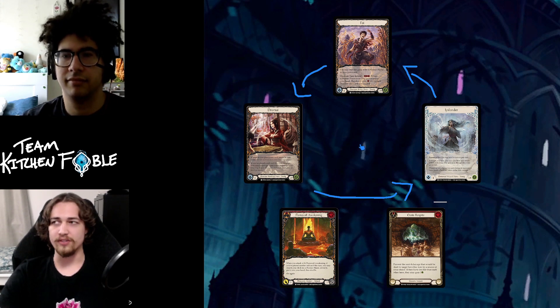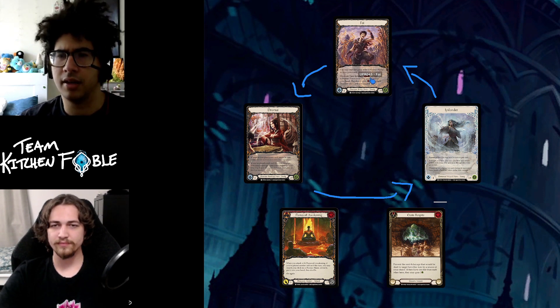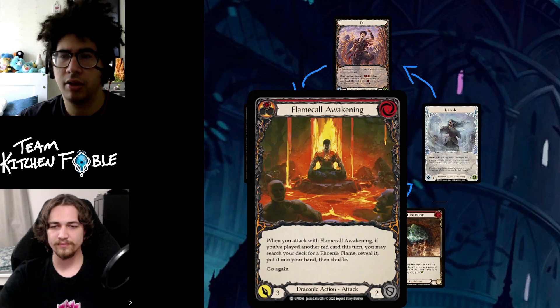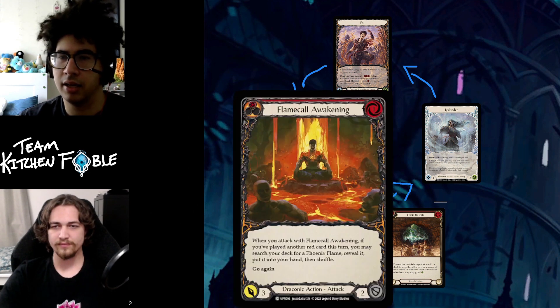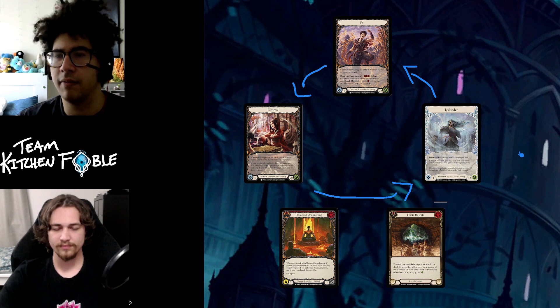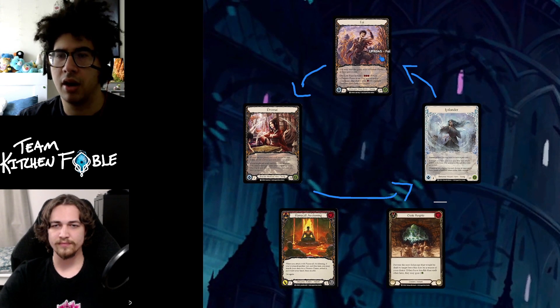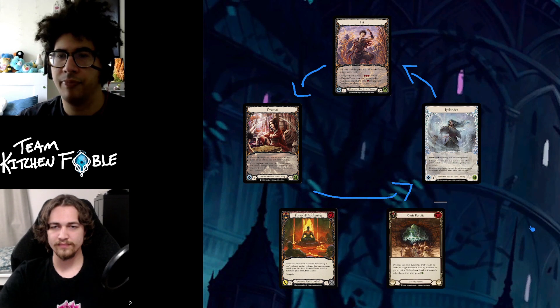One of the first things I like to do when setting up a sealed pool is organizing it in a way that's easy to understand. There are only three heroes in this set. We have draconic cards usable by Dromai and Fai, generic cards for all three, ice and wizard cards in one pile since only one hero uses them, ninja and draconic ninja cards in one pile, illusionist and draconic illusionist cards in one pile, a draconic pile, and a generic pile — five total piles.